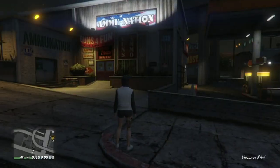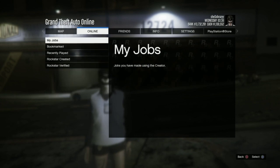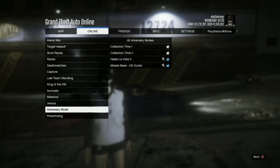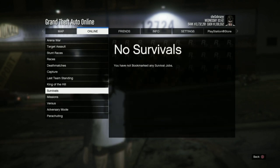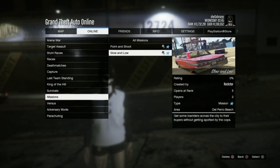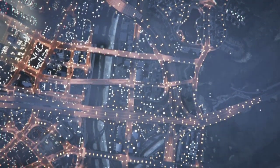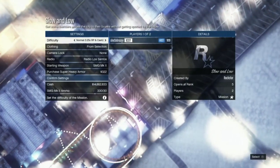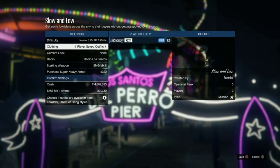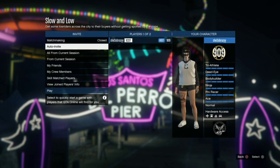Once you've spawned back into an online session, you do want to start up a mission called Slow and Low — I will leave the job link in the description. This is basically the old way of merging our outfits, just in case Rockstar does decide to take away the versus job Hippie Hunting. Before launching this job you do want to set the clothing to player saved outfits and invite a friend or random.